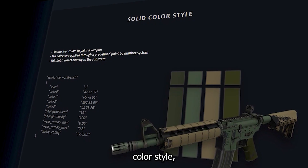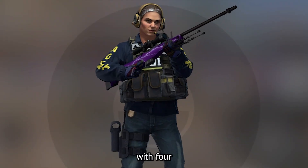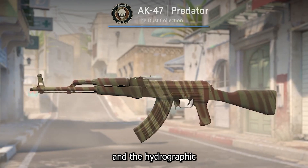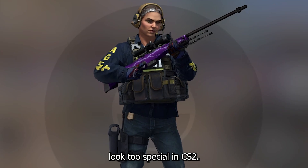First we have the solid color style, spray paint style, and hydrographic style. Those skins are simply painted with 4 different colors. While the solid color is self-explanatory, the spray paint style has a pattern and the hydrographic style is a mix of both. None of these styles look too special in CS2.